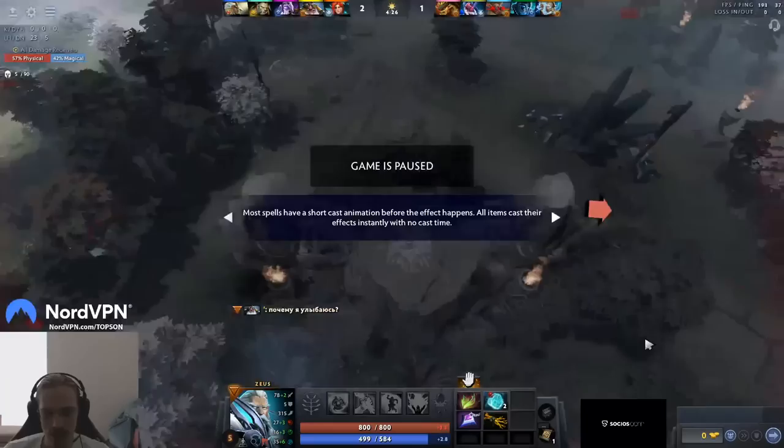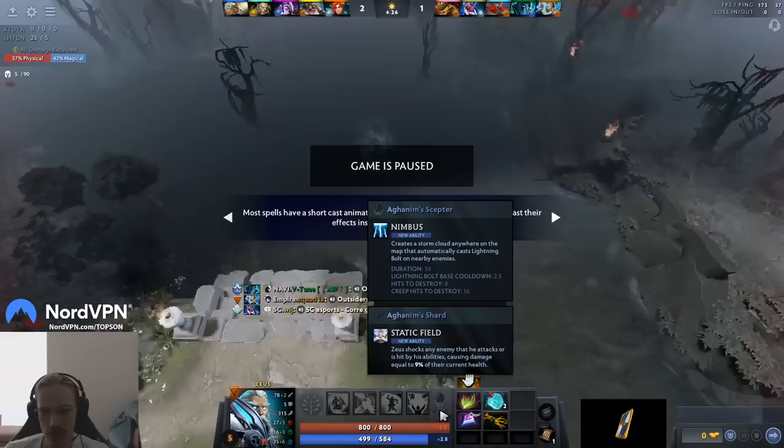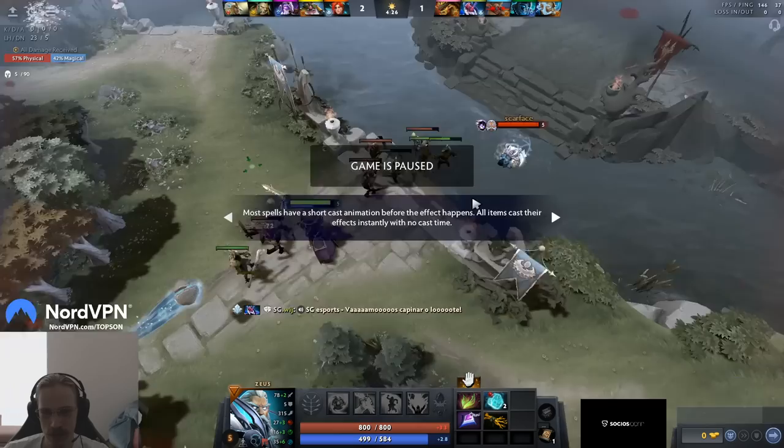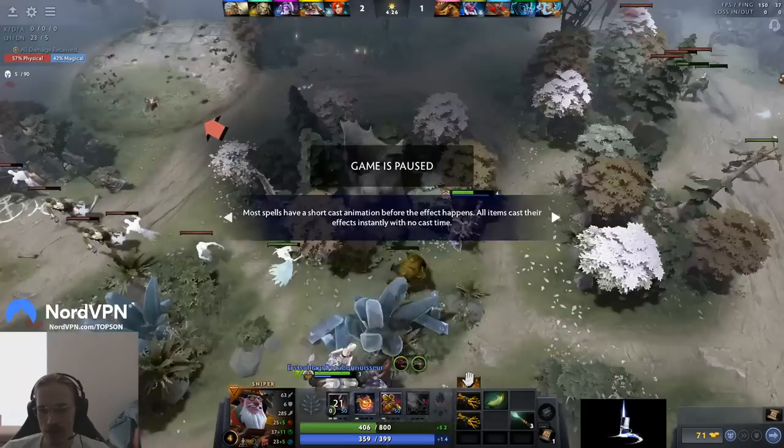Zeus was in a good spot in my opinion. He had the jump on the shard — I don't mind it there, you know, like you have a way to get a mobility item on your hero. That's good. But now you have it right away. Level 1 or level 2, you have mobility on Zeus, which is not normal.